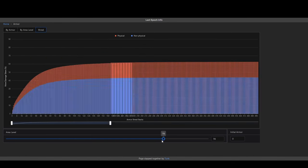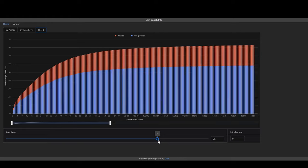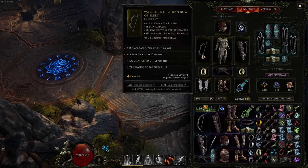Let's check out area level 75, where you start really honing in on your build's mechanics. At one stack of armor shred you're only getting almost 7% more physical damage — it becomes increasingly easy to stack a lot of armor shred chance and effectiveness at this level. The equivalent of 10 stacks at area level 1 becomes 38 stacks at area level 75, and you'd be surprised how easy this is to actually accomplish.